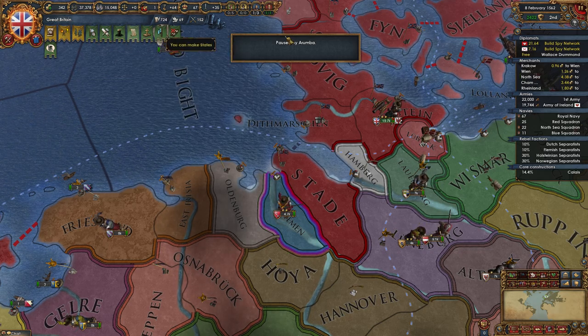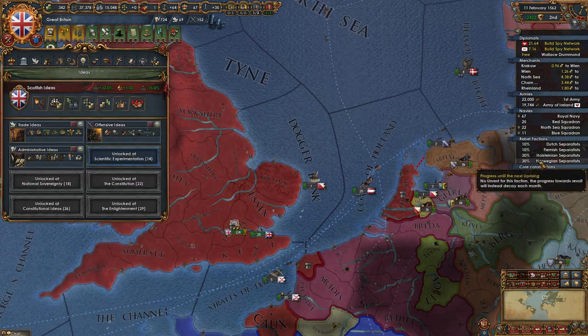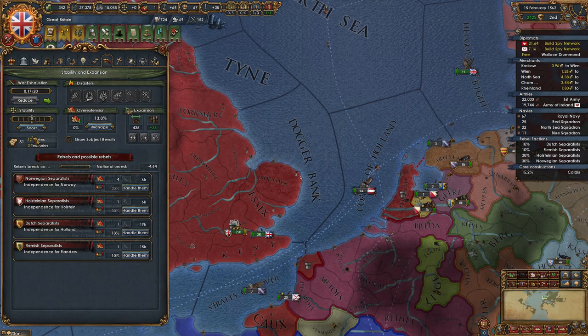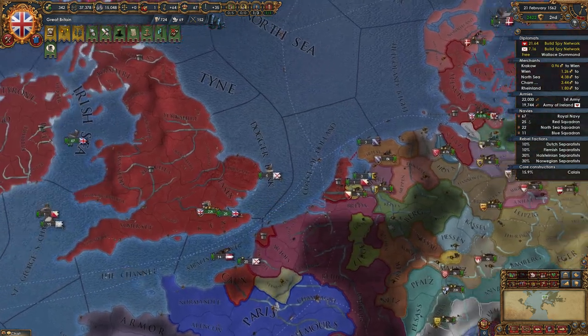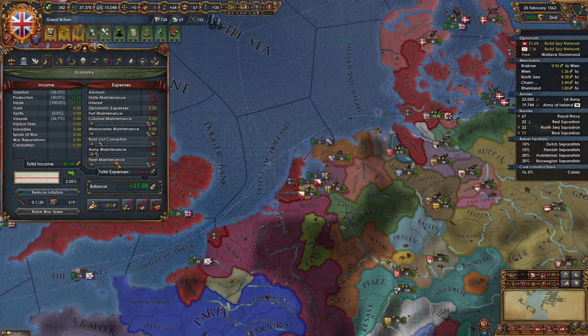You changed our focus to stability? It's been on stability for a couple months, just while we were stabilizing. Since you bought down the war exhaustion, I think we should move off of that and go back to trade focus. I think trade would be good. So what are our major expenses right now? Army maintenance is one of them. Fort maintenance.